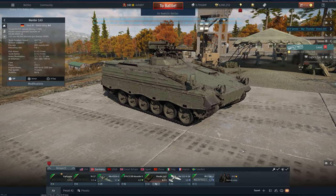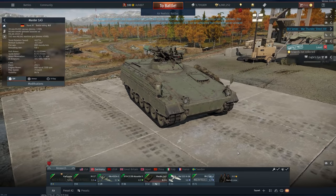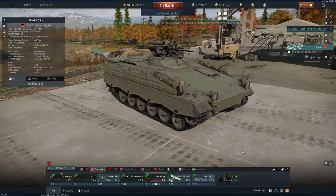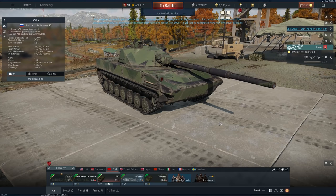Germany gets another light tank based upon their Marder chassis — this is the 1A3. It gets a 20mm cannon and a 66mm grenade launcher, as well as a Milan 80GM. I don't know how this differs from the other variant, but there it is.